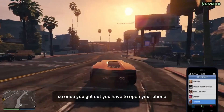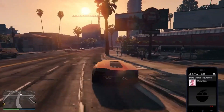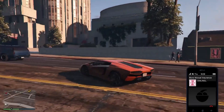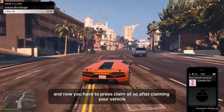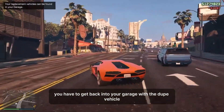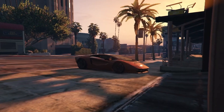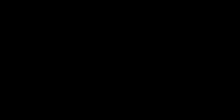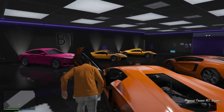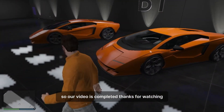Once you get out, you have to open your phone and call Mors Mutual Insurance. Now you have to press claim to get your vehicle back into your garage. As you guys can see, our dupe vehicle is now here, so it is completed. Thanks for watching.